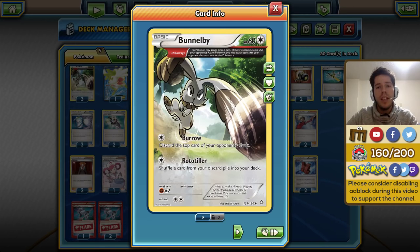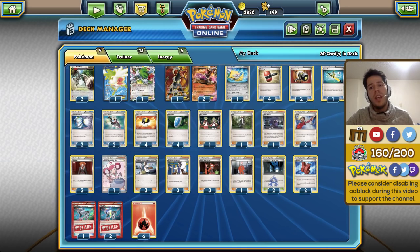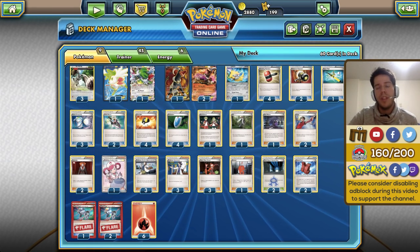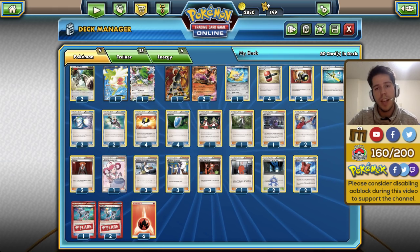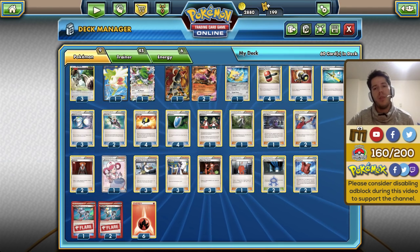We do have one Jirachi, which could be important to buy yourself a turn towards the end of the game. It's special because it discards special energy, so for example if you have a Team Flare Grunt or a Crushing Hammer and your opponent has a mix of basic and special energies, you can combine Jirachi with more energy denial to really set back your opponent a few turns.